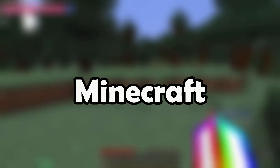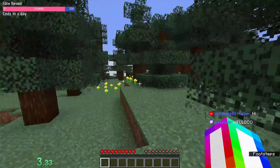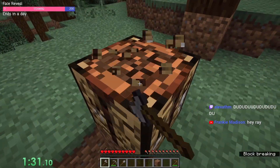Speedrunning every block in Minecraft — white glazed terracotta. Okay, I can work with this. I don't know the recipe though. Shoot, okay — so clay or desert village, and I need white dye. All right, we have to find clay.